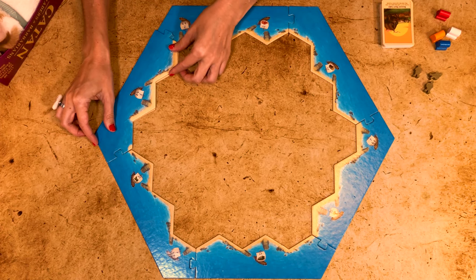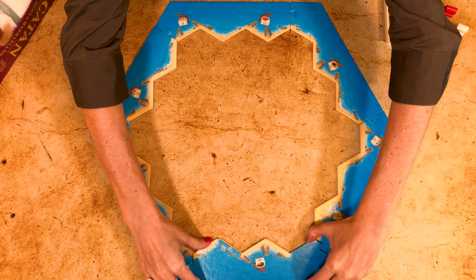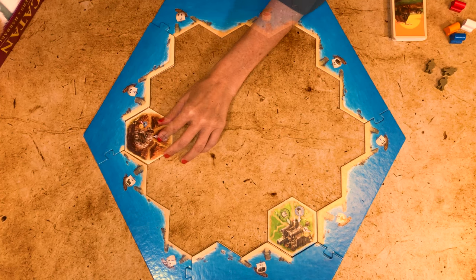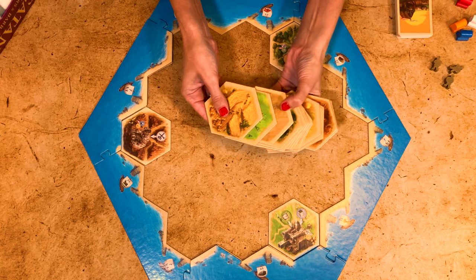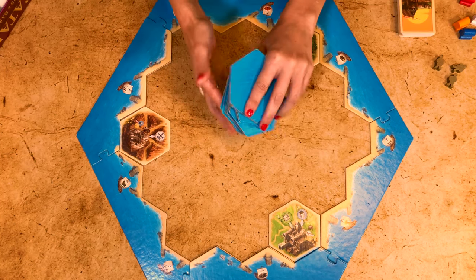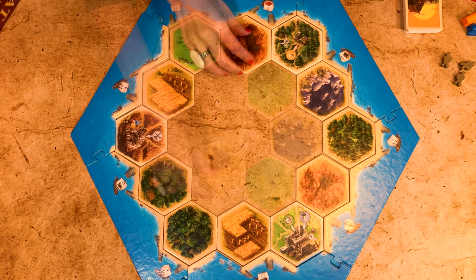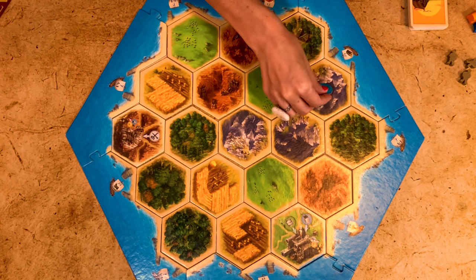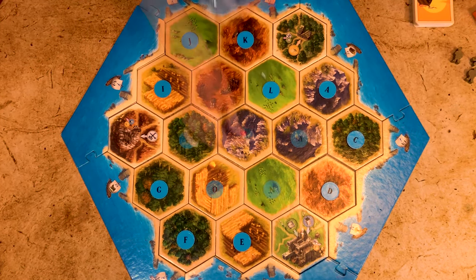Now let's have a look at how we set up the game. Start with a frame by replacing frames one, two, five, and six with corresponding pieces from Traders and Barbarians. Then place the three trade hexes in their designated positions. Then set aside the desert, one pasture, and one field hex, and distribute randomly the remaining hexes as in the base game. Remove numbers two and twelve and distribute the remaining numbers as usual, skipping the three trade hexes.